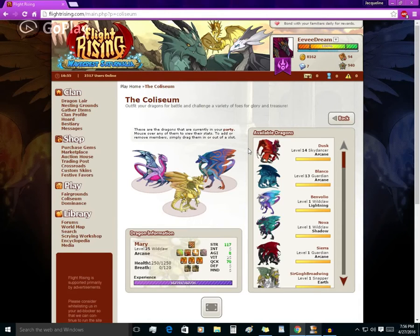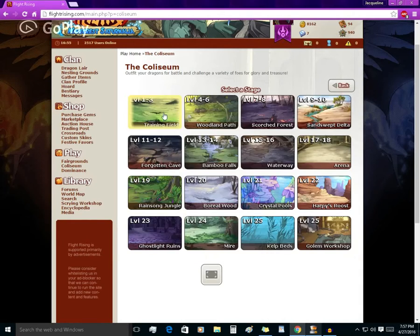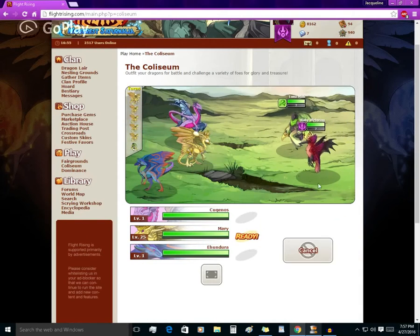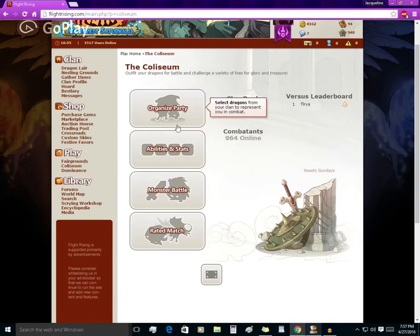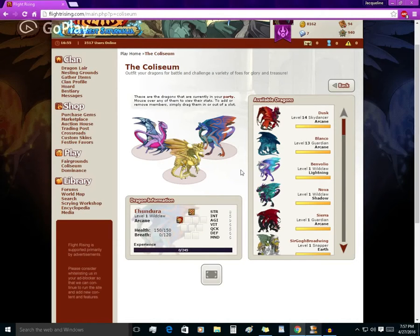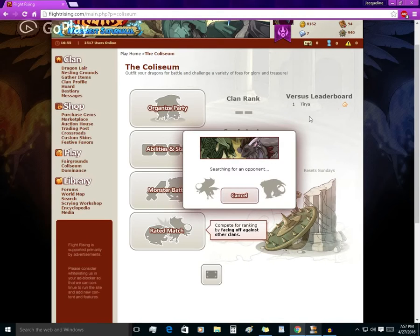What is the Colosseum and why is it important? The Colosseum is a part of Flight Rising where you are able to battle mobs for loot and to gain levels on dragons. You are able to face off against other players in the PvP section, but no one really battles there, as you can see from the one player on the versus leaderboard. I'm not getting a battle.